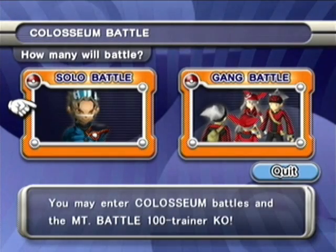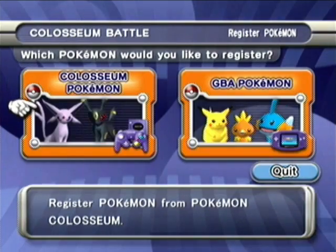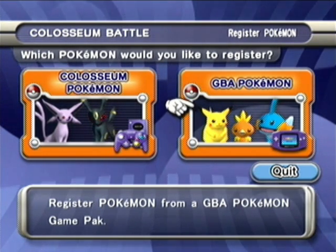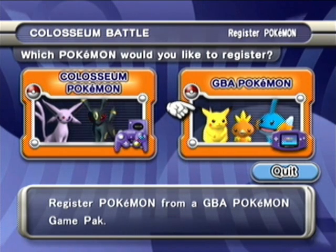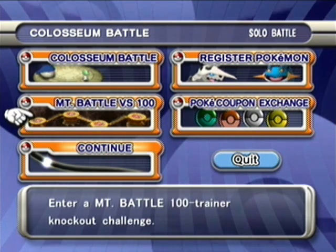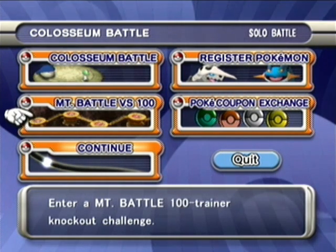Colosseum Battle — Solo and Gang. Gang is pretty much where you fight against your friends, or at least from what I've seen; I haven't really done this at all. You got Registered Pokemon, which gives you your Pokemon for this part of the game. In Solo Battle, you can choose your Pokemon from Colosseum, or you can do a Game Boy Advance game — the five GBA games at the time: Sapphire, Ruby, Emerald, Fire Red, and Leaf Green. So I could put my Leaf Green Pokemon in here, though not the ones from my Leaf Green Let's Play because I did that on an emulator slash ROM.